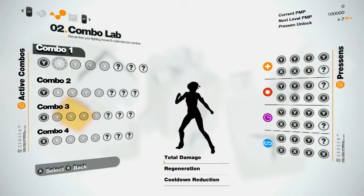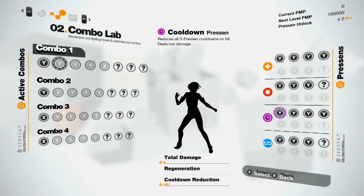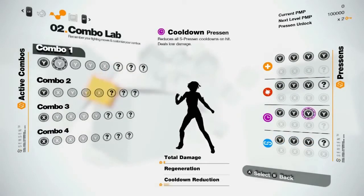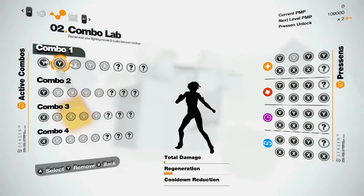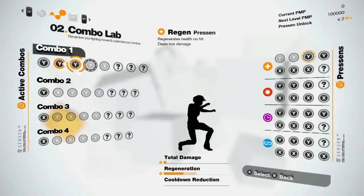To do that, you're gonna fill those combos with 4 types of Presence: Regen, Power, Cooldown, and Chain. There are around 50,000 possible combinations to create your own fighting style. Let's create just one health regen combo. All we have to do is pick Regen Presence from the Presence list and drop them into our first combo.